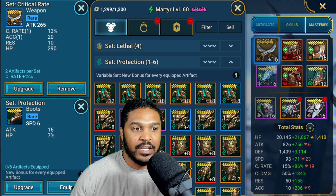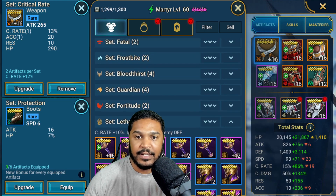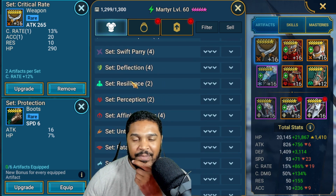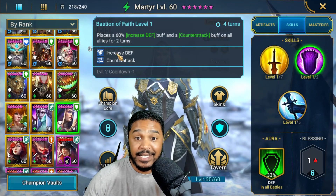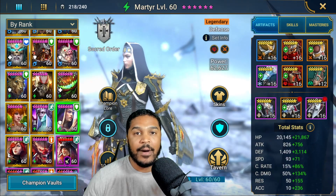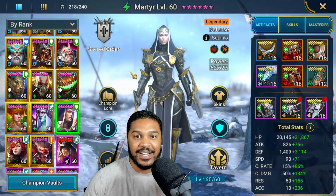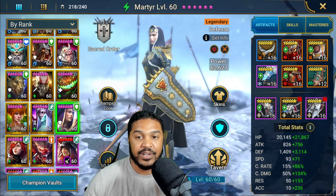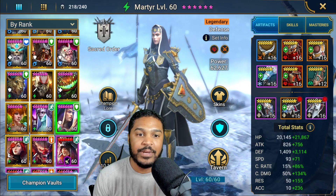Let me move myself out of the way so you can see better. I have a good amount of Lethal pieces. I could potentially put her in Immunity too — I'm not quite sure yet. But I need her to go as fast as possible so she can take a turn, place the increased defense, place the counterattack on all allies, allow ourselves to take turns. People are going to be pleasantly surprised when I go into Tag Team Arena and utilize her — she's actually pretty strong. I'm going to pull up Hell Hades Optimizer to see what build we can get her in.